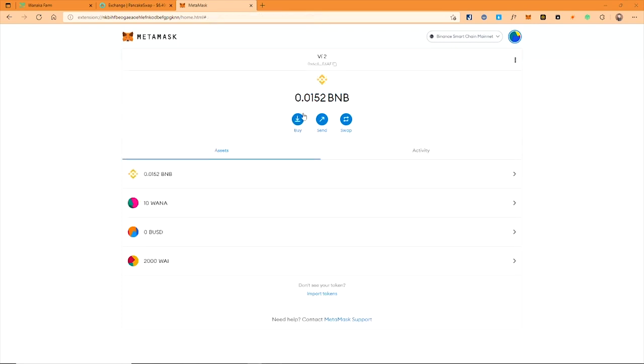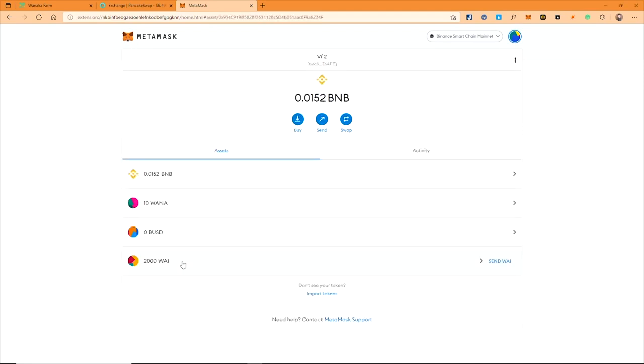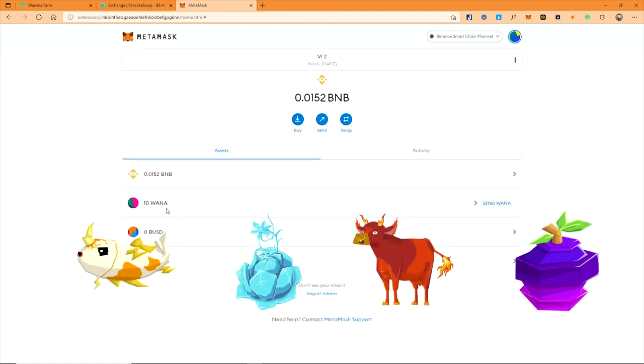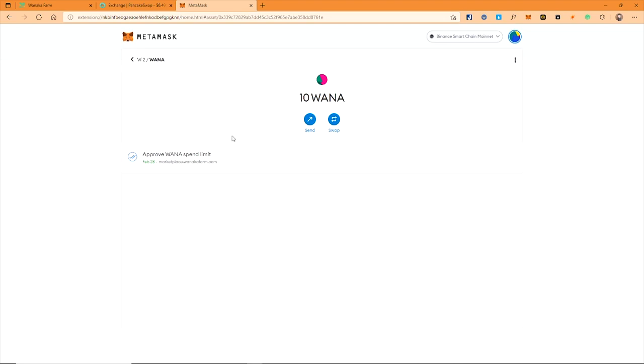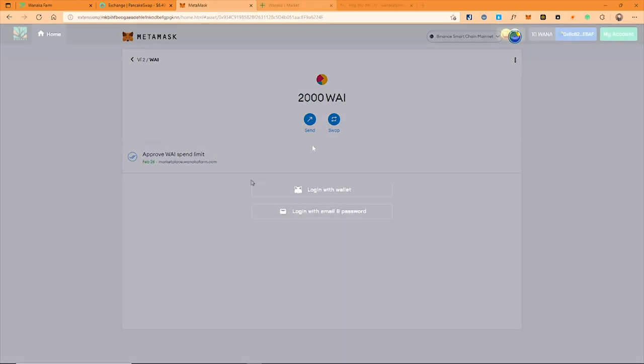Please check your wallet again to confirm you have 10 WANA and 2000 WINE before joining the game. The WANA will be used to buy 4 types of NFTs to permanently unlock the first 4 growing blocks. The WINE will be used to unlock the next 4 blocks for a week, and also to buy seeds and other care items like water and feeding in the game.